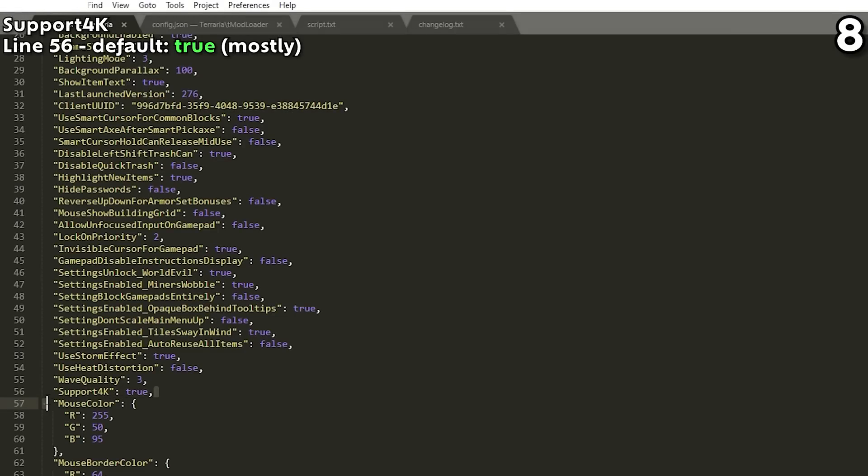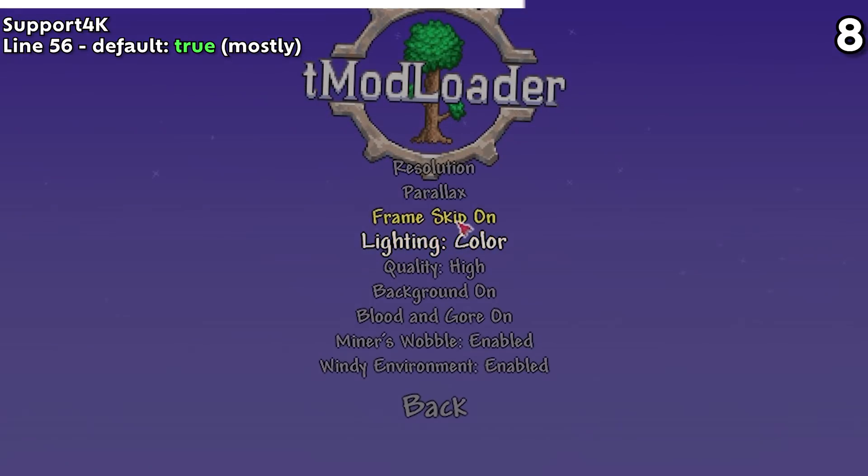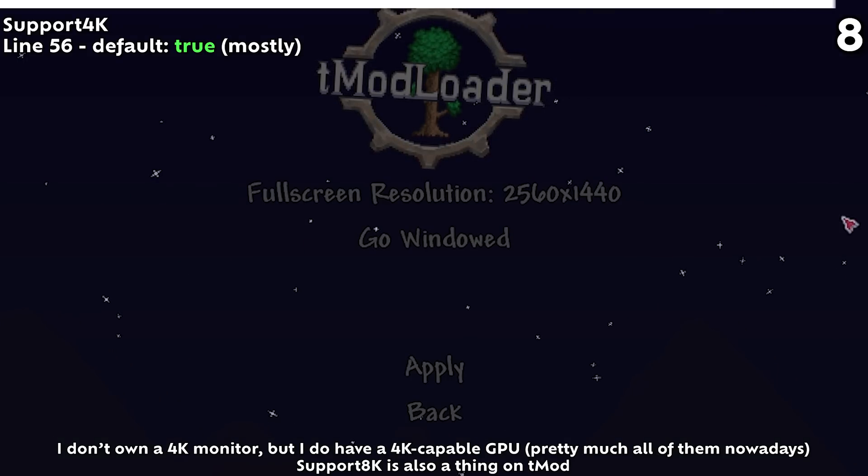Line 56's Support 4K also lets you choose 4K resolutions. This one's probably the most obvious of all of them. It's set to true on most devices, but it might be set to false if your video card doesn't support 4K, like many older cards from several years ago.